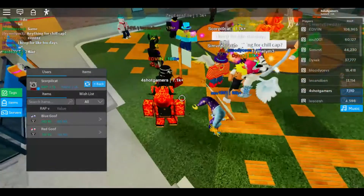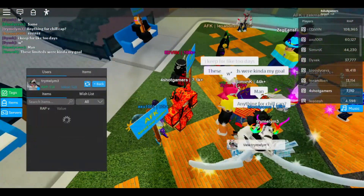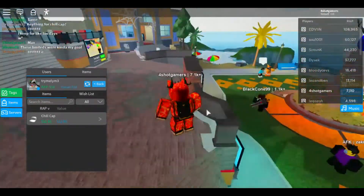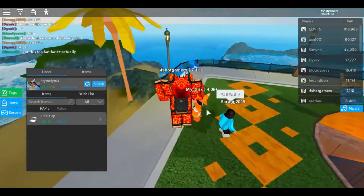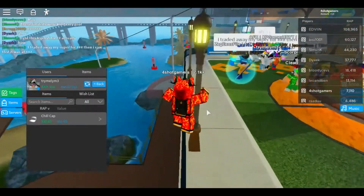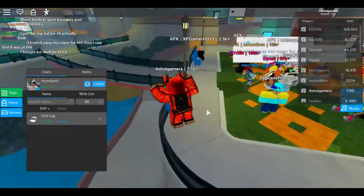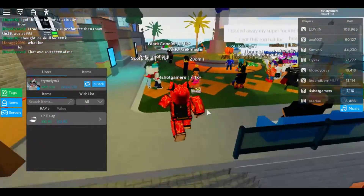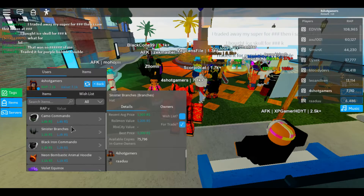In my inventory — and the start of the recording actually showed it — I have a neon bombastic, animal hoodie or something similar, the camo commando, black iron commando, shaggy, take a chance, and a few others including sinister branches — that's the one I was forgetting — and also violet equinox.